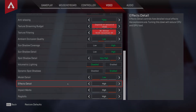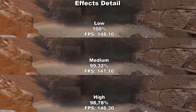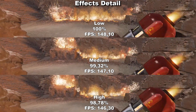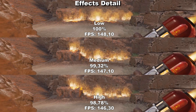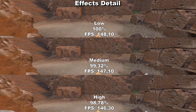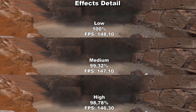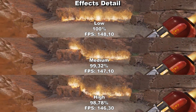Next up we have Effects Detail, which controls how detailed visual effects like explosions are in the game. I tested this with multiple grenades to see if I could find any difference in both FPS and quality. There's no difference between low and all the way up to high. This setting used to make a difference with the incendiary grenade, but that doesn't seem to be the case anymore. I also tried several other visual effects in the game but couldn't see any difference either. Since we're within around 1% performance difference, I'll just recommend leaving this at high.